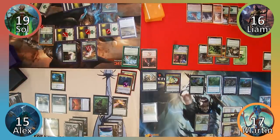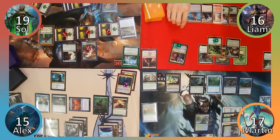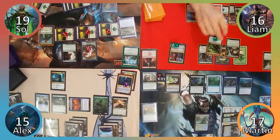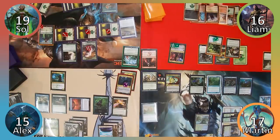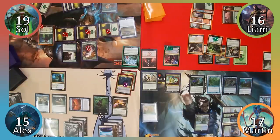Liam draws a card and puts a +1/+1 counter on his snake. He then uses Sarkhan's plus-one ability, adding mana to his mana pool, draws a card, puts another +1/+1 counter on his snake, and plays a Forest. Liam then casts Atarka, World Render, absolutely terrifying the rest of the table. Satisfied with our responses to his dragon, Liam passes the turn, untapping all his land in his endstep.